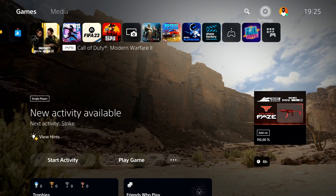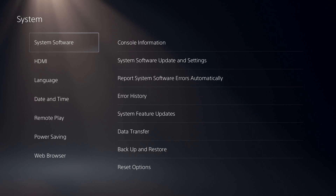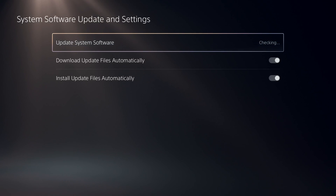Then go ahead and open up Settings. Select System, then select System Software, then select System Software Update and Settings. Select option number one: Update System Software.